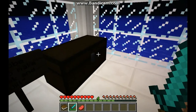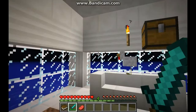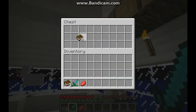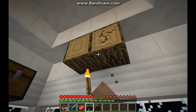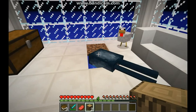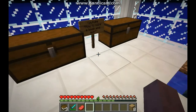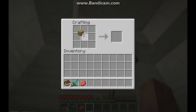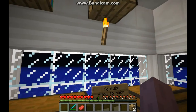Then we're going to make a bookshelf. You need six wooden planks and three books. I'm going to just get some books. There's a chest. You need three books and six wooden planks. There's two wood here, so you just need to grab two wood. This is how you craft it — you need to put three on top, three on bottom, and three books in the middle to make a bookshelf. It says it's for decoration inside your house.